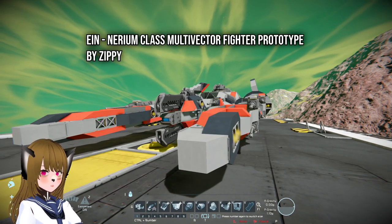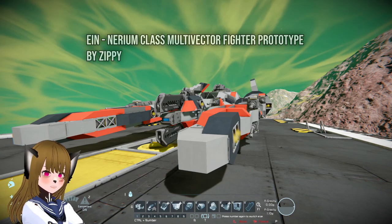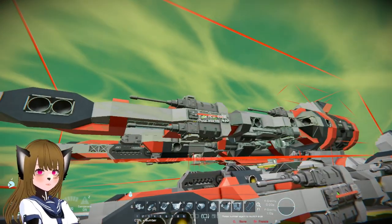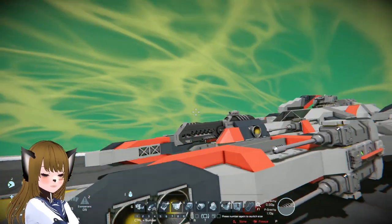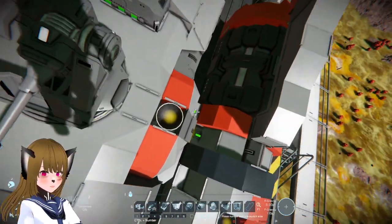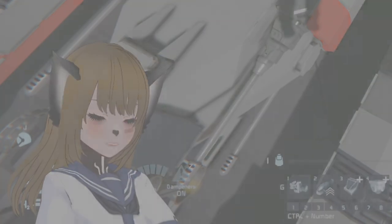This is the Nerium Class Multi-Factor Super Fighter by Zippy. This is what I would call a super fighter — it's rather large, has around 9,988 PCU, and has a fancy way to enter the cockpit. The nacelles design is actually optical, and I don't think connecting things that way is a good idea, since they could just fall apart.